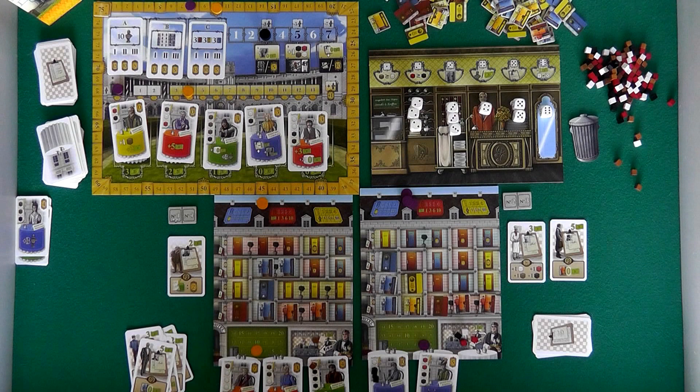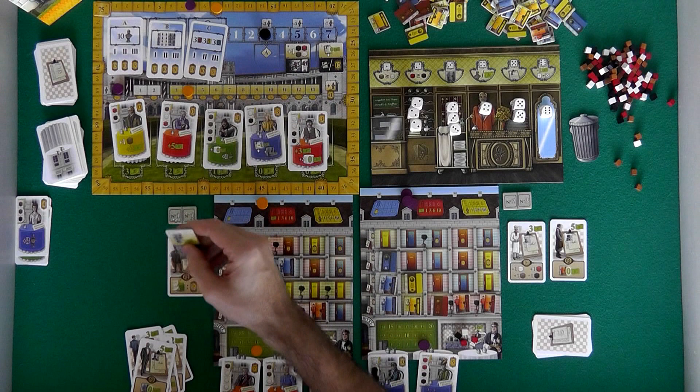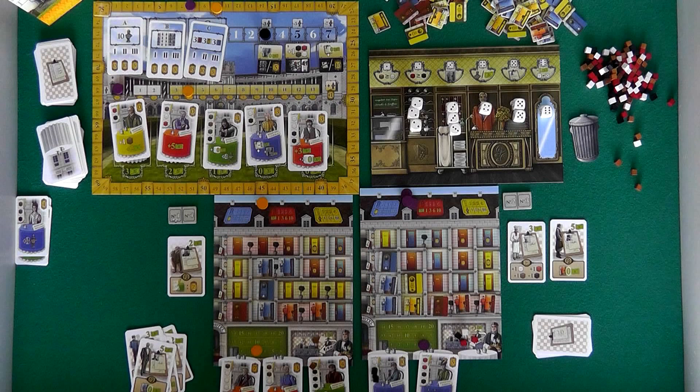I am the first player. It would be great if I could work my way up this track even more. If I could get up to six, then when I drop three, I'd still be at three and I could get the bonus — which is open up a room for free. I could open up one of these top floor rooms, which would save me three bucks. But to do that, I'd have to get up three more spaces on the Emperor's Good Graces. If I get this guy seated, he's going to get me those three spaces I need.